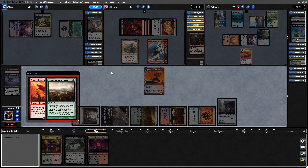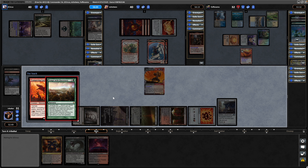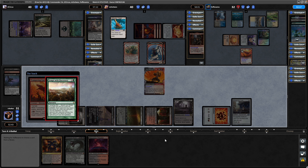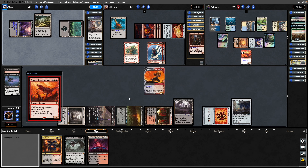If we can grab ourselves an Urborg ready to get into the Cabal Coffers, it means we're not taking a bunch of life to Ancient Tomb, because we're already down to 31. It's noteworthy that the land comes into play untapped with Tempt with Discovery. But maybe we'll get into some more mana with the Trumpeting Carnosaur. We do get a Discover — into a Promise of Power, so just go for the card draw on that.